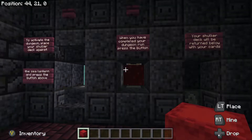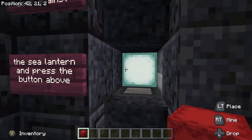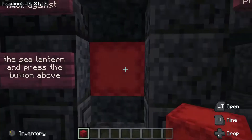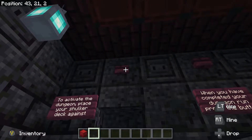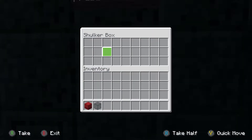To begin we're going to look at the Shulker deck counter. We're going to place our deck here — you see it does not take out the items. Let's go ahead and break this glass and send the Shulker over. In here it will pull out the cards and send them down to a sorting system that will count and turn on and off certain things within the dungeon.